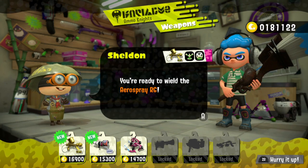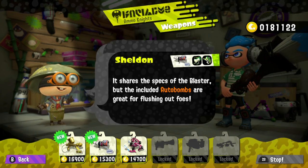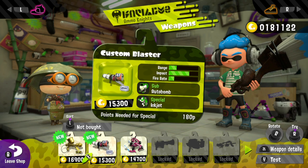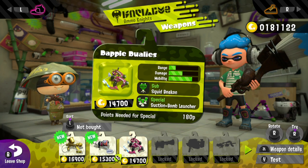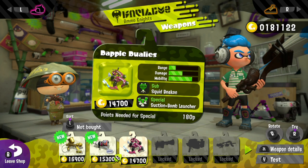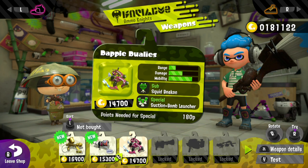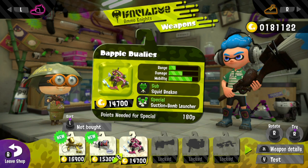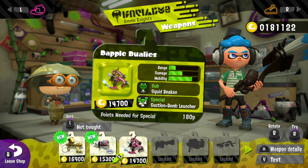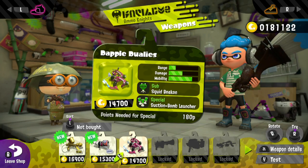With this new weapon, it's basically just two Duelies that have a quicker dodge speed. Other than that, you also have new sub and specials, so you have the Squid Beacon and Suction Bomb Launchers. I also think that the range is a bit worse, but that's because it makes up for it with its faster dodging speed.